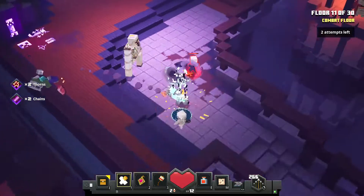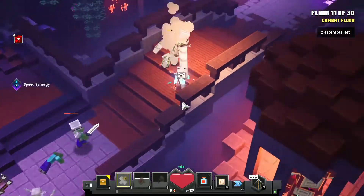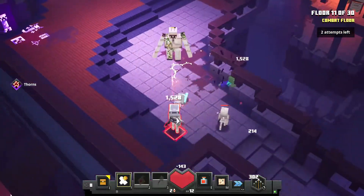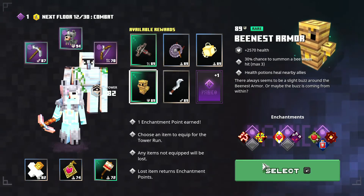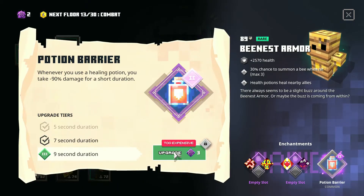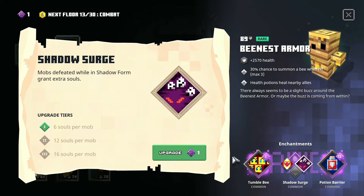You can try doing it my way and you might be able to complete the floor. In floor 11, there are going to be a lot of mobs spawning in. Take the bee nest armor — potion barrier is the best enchantment for armors. Go for double potion barrier and tumble bee.